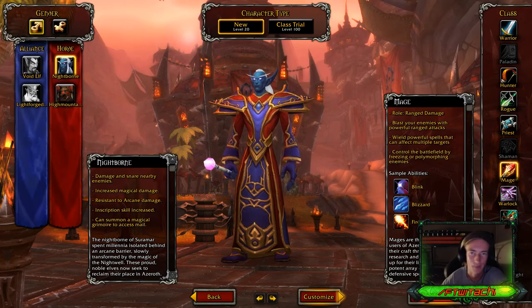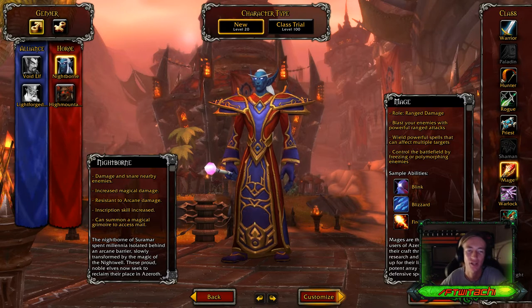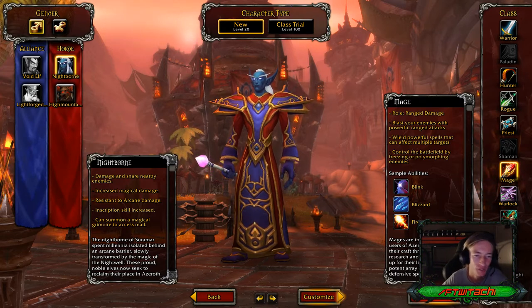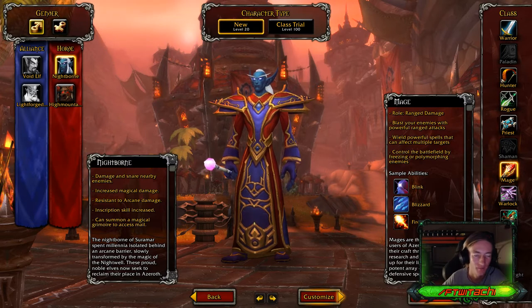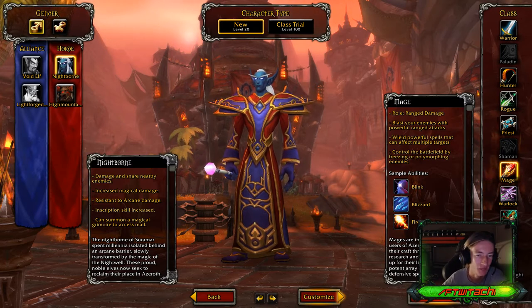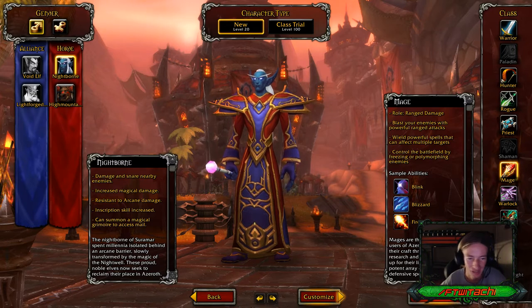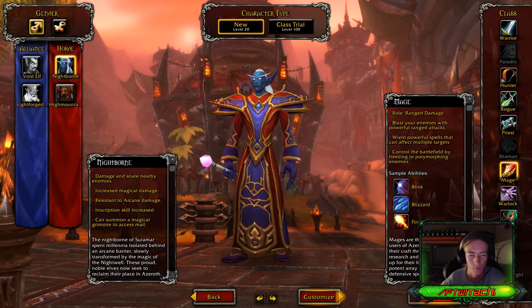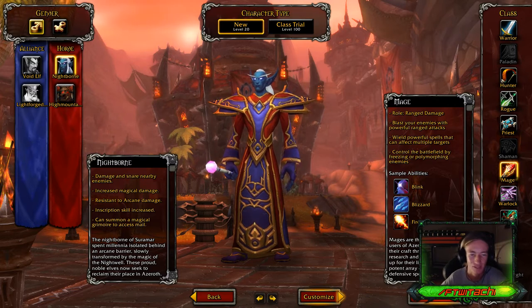Hey everybody, what's up? We are at the character selection screen for the Nightborn. The Nightborn damage and snare nearby enemies is one of their traits. Increased magical damage is another trait. Resistant to arcane damage is their third trait. Inscription skill increased is their fourth trait, and they can summon a magical grimoire — a book to access mail.